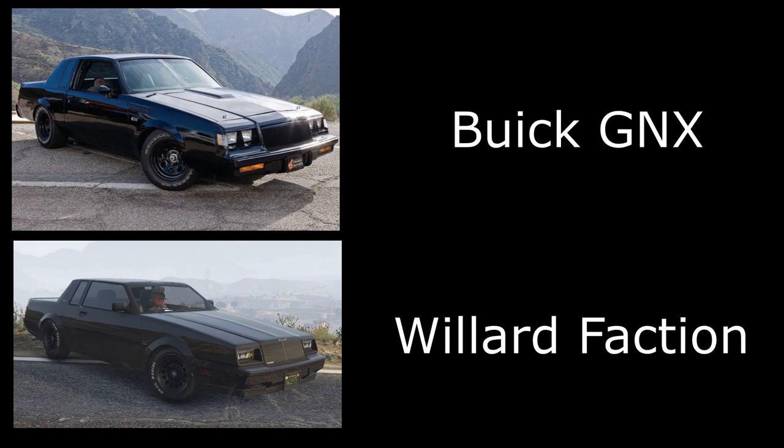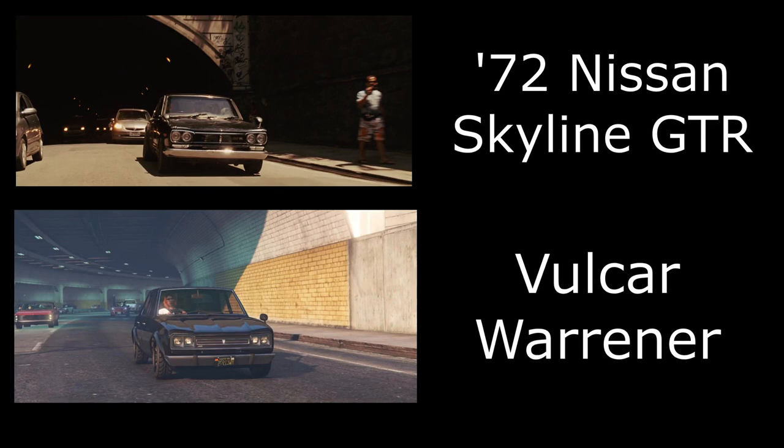Moving to Fast and the Furious 4, we have Dom's Buick Grand National. This is a very close one — almost 100% movie accurate. I've used the regular Faction, no Benny's upgrades needed. Just apply some nice muscle wheels and paint it black, and that's about all you have to do.